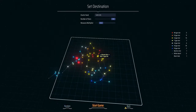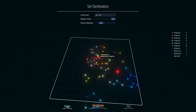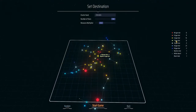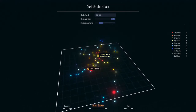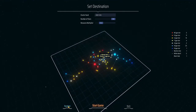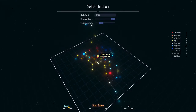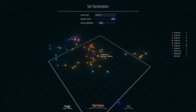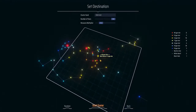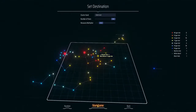Down here you can hit random start game or go back to the menu. We're just going to hit random, and as you can see, every time you click it the cluster seed and numbers on the right-hand side change. I don't have a specific seed in mind, so we're just going to jump into one that's pretty balanced — neighboring stars aren't too far away. We're just going to start.